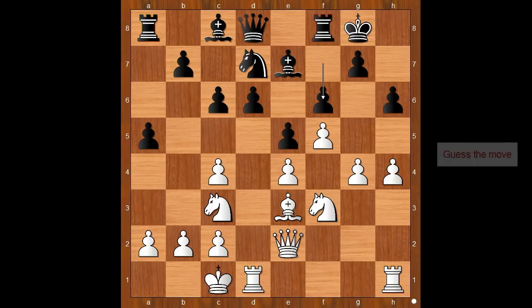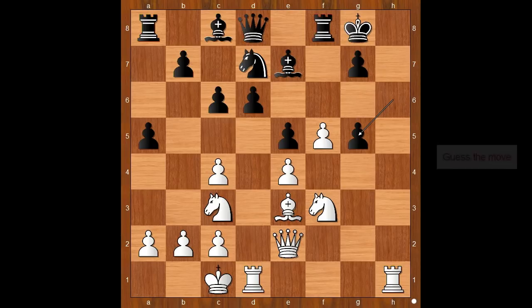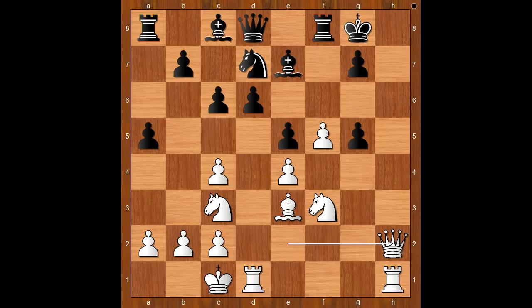It is White to move. How would you continue in this position if you had the White pieces? Divya played the most logical move, and that is g5. You don't have to think too long about this — even if you lose a pawn, the h-file will open for your Rook and Queen. f takes g5. h takes g5. h takes g5. Black is a pawn up and the pawn on g5 is defended. How should White continue? What is the best move for White in this position? Divya played Queen to h2, intending to visit the Black King.